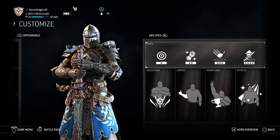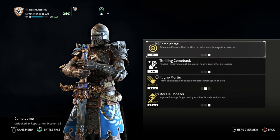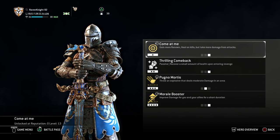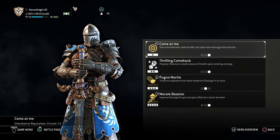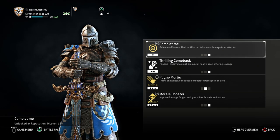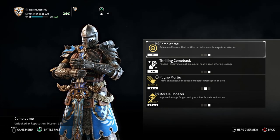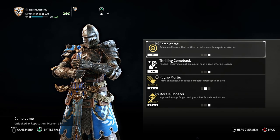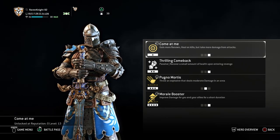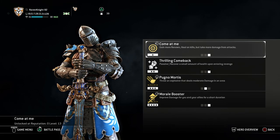Moving on to feats: I use Come At Me. Come At Me is a feat where you can gain more renown while it's active and heal on kills, but you take more damage from attacks. The reason I use this is because Ruth is a character who really wants to prove herself and is willing to put herself in danger to make that happen — that can be to her own detriment. She's the kind of person to glare down her opponent and say, "Come At Me, let's go," to prove to herself and to everyone that she is worthy of the name Warden. But when you're reckless, you make mistakes and are more prone to being hit.